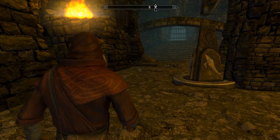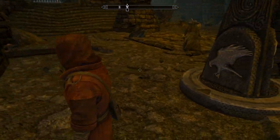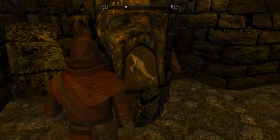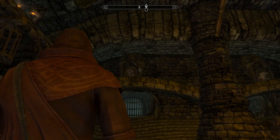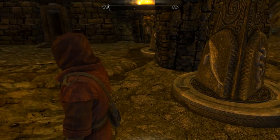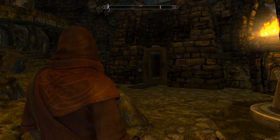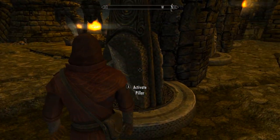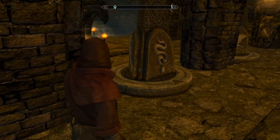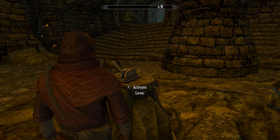All right, it's time to try to figure out this puzzle. So it looks like we have some sort of a narwhal here. Do I turn this? So we have two narwhals. I see a snake up there, though. So maybe I should make this a snake. And then there's an eagle, but there's a snake here too. I don't know. Let's give it a shot. I've got one door open.